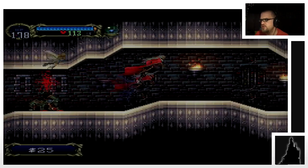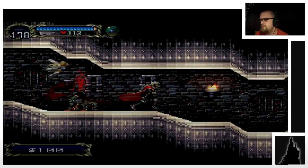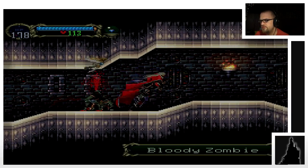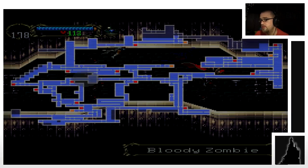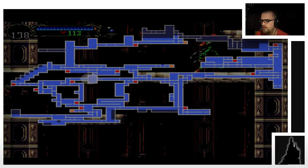I think the fairy just gives you healing potions and things like that, and she points out like walls that can be broken and stuff like that. But most of the time, I normally notice those, or at least accidentally stumble across them.